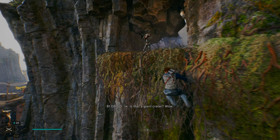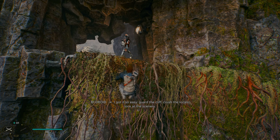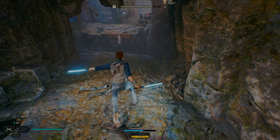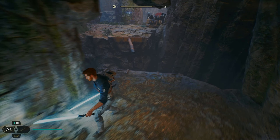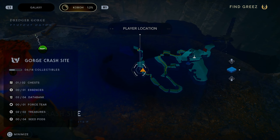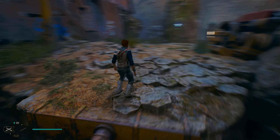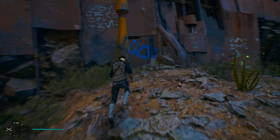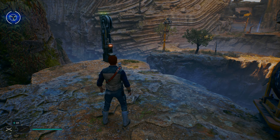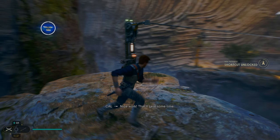NPC guard dialogue: 'I got it so easy - guard the cliff, brush the locals, look at the scenery. Nobody's getting past me, not without a blaster hole in them.' Cal responds: 'You forgot how much they talk.'